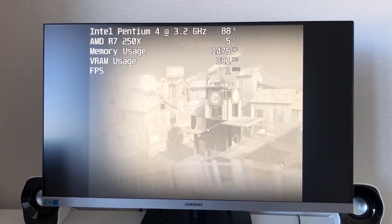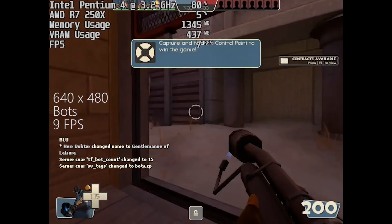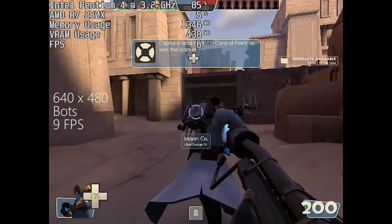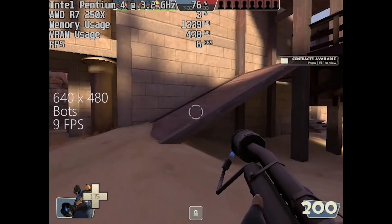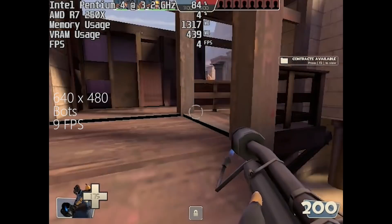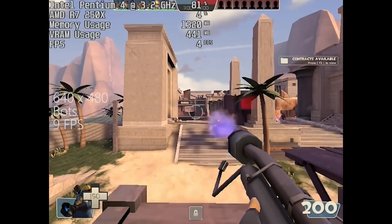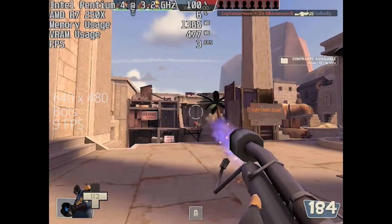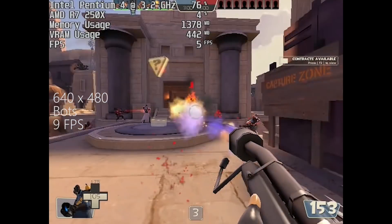It's tempting to turn everything down to low, including the lowest usable resolution which is 640x480. This might seem like an obvious way to gain more frames, but in reality it just puts more stress on the already struggling Pentium 4 processor. I jumped into a bot match to start with and as you can see, not only does the game look pretty bad but it performs quite poorly too. We're using a slightly better CPU than is recommended — a 3.2GHz Pentium 4 instead of a 3GHz Pentium 4 — and also more RAM and probably a better graphics card than the developers had in mind.